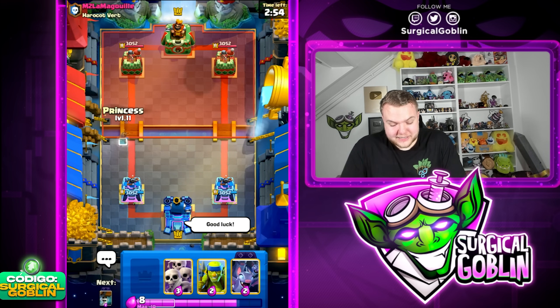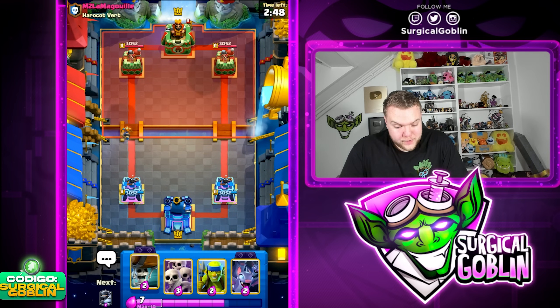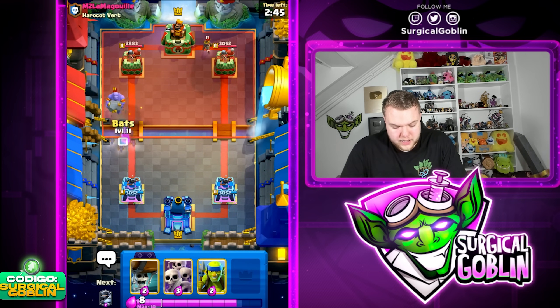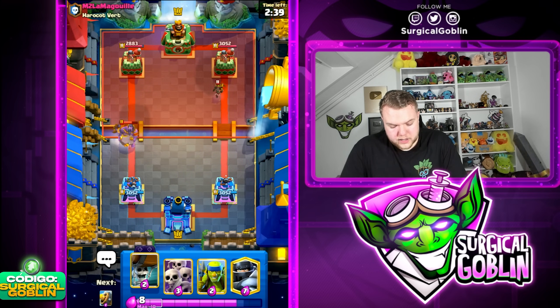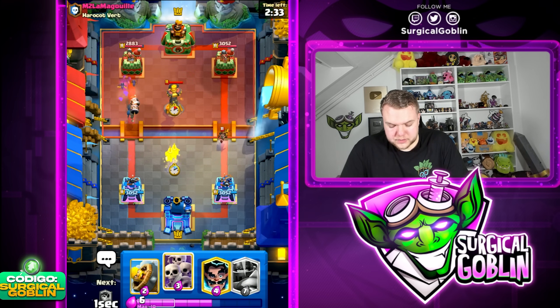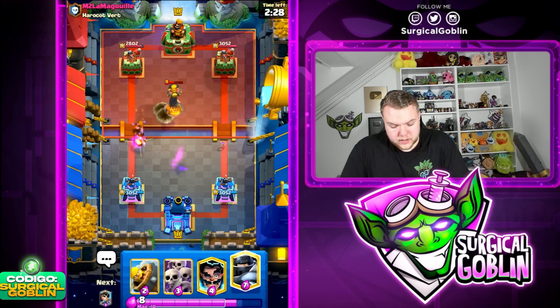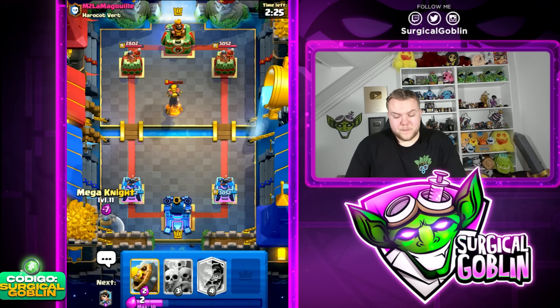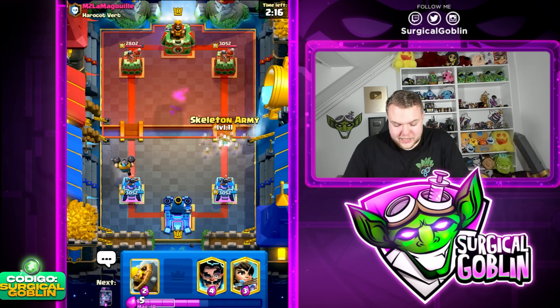Let's start off with our only win condition — Princess at the bridge. That's going to be the way of winning this specific match. Okay let's go Bats here. Looks like he has Bowler and Little Prince — interesting. I think we can let the Bowler be, then go with Wall Breakers and Spear Goblins in the middle. He has Little Prince, Bowler, and Inferno Tower. Maybe the Mega Knight can help out with some Bats behind it if he doesn't have a good answer. Maybe some double lane pressure — Skeleton Army right side, Bats left side.